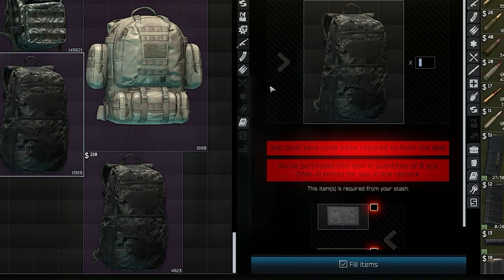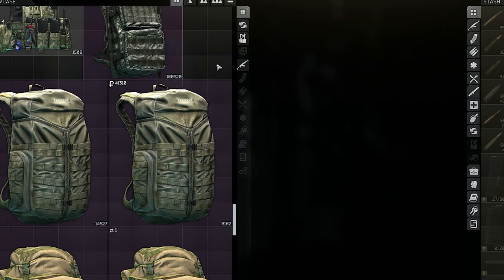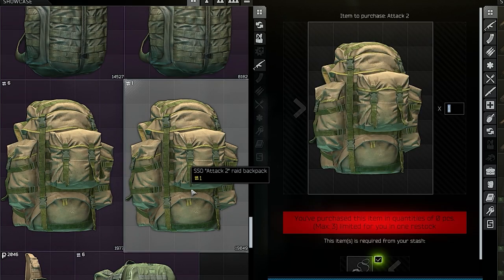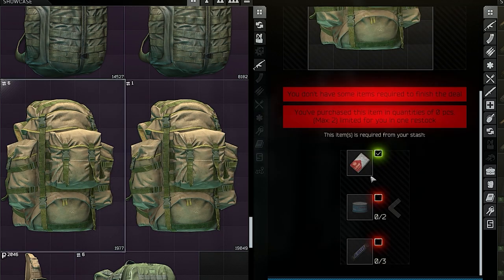Peacekeeper has a new barter where you can get the LBT Day Bag for one HDD and one DVD. Moving to Ragman — as mentioned, they removed the Scav Backpack for cash, it's now craft or find-in-raid only. They also removed the Attack 2 for cash; it's now barter only for one Pro Kill or one Sugar, two Sauri, and three Slickers.